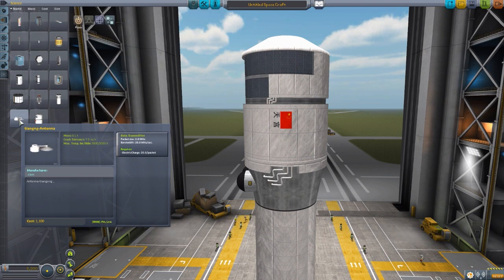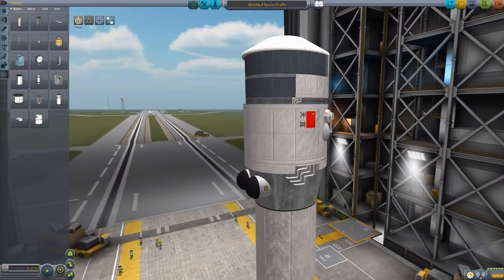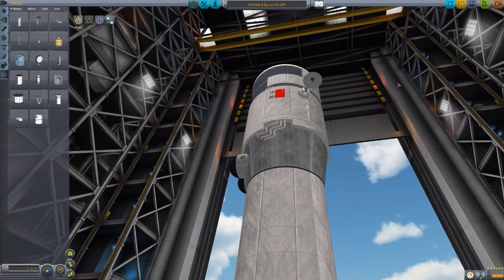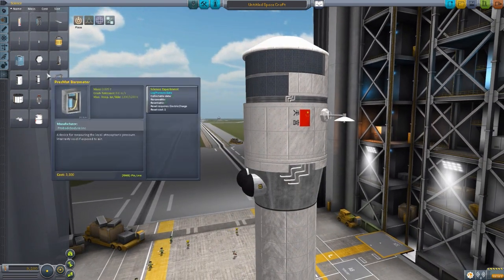The last piece in the science section is the Tiangong antenna. If we pop this onto here, it's a beautiful antenna that we can extend. We now have that lovely antenna good to go to transmit data back to Earth.